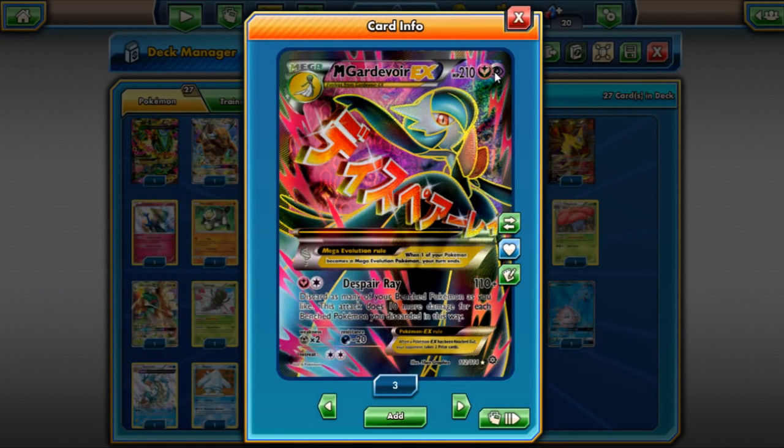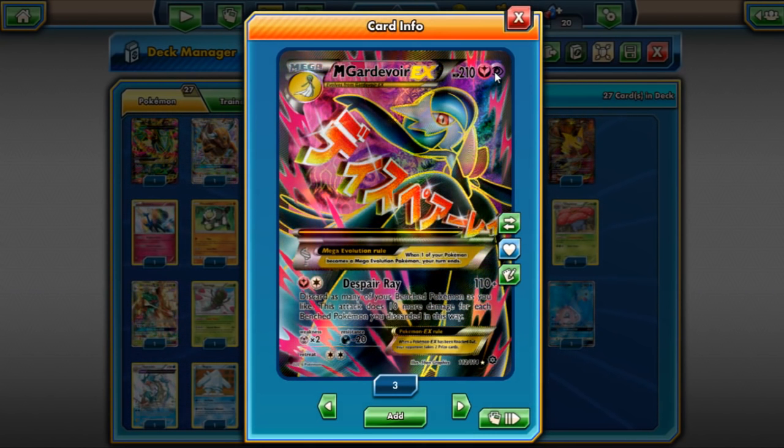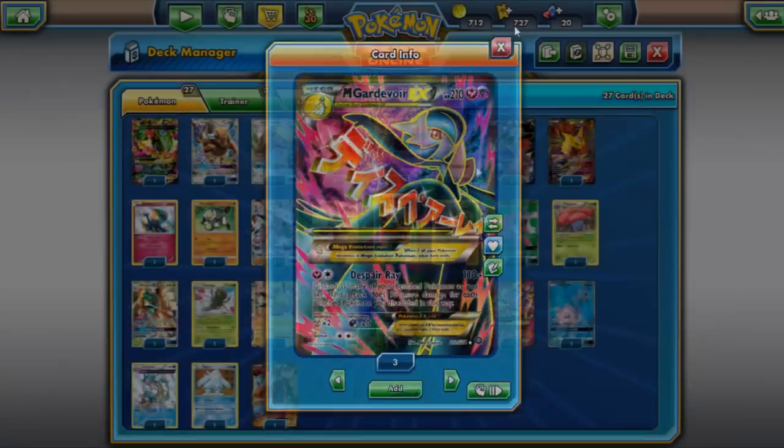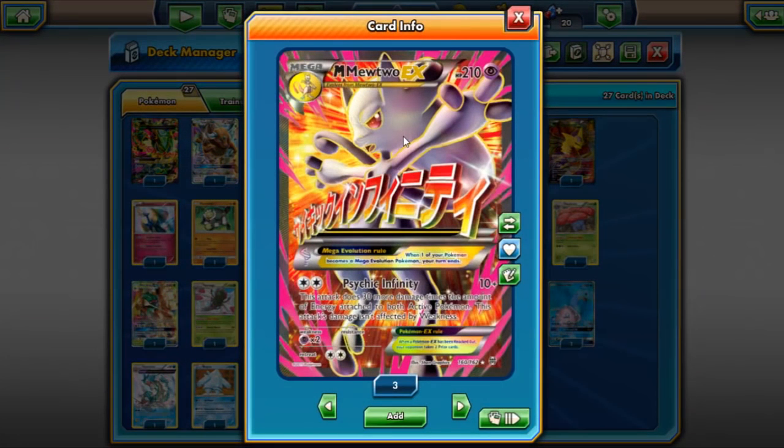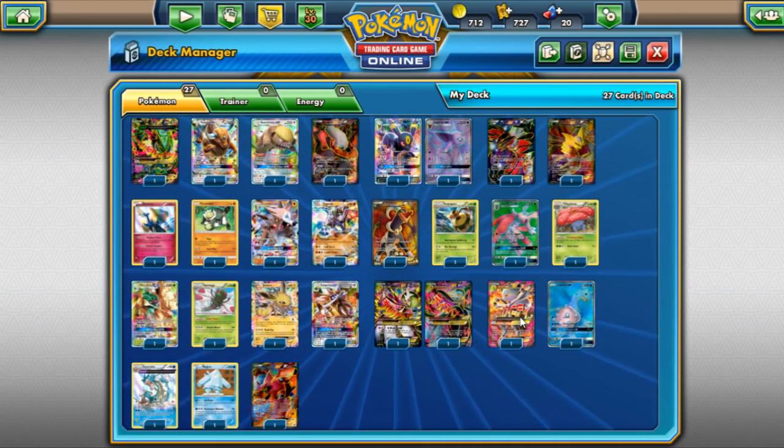Despair Ray isn't bad because the dual typing means you get to hit Dragon weakness on Salamence and Giratina, and the Psychic typing means you hit through Mewtwos and Espeons, which is crucial. Mewtwo Y is also continuing to be a powerhouse in the format. Mewtwo Y Garbodor, Espeon, and Mewtwo Y without Garbodor are all doing well — Psychic Infinity is ridiculously powerful.